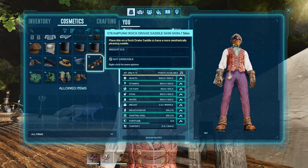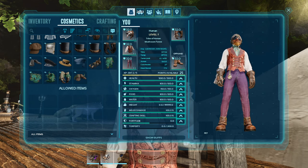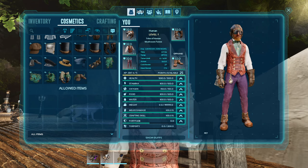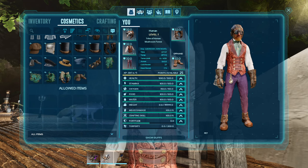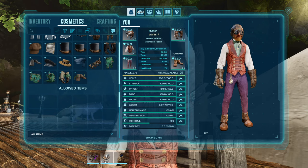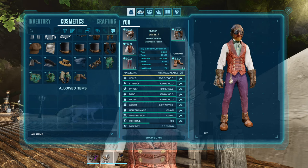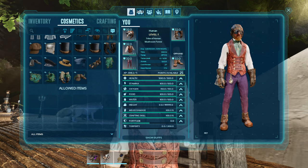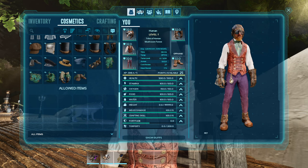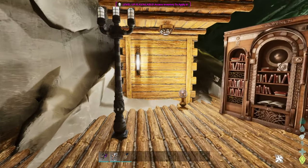Once I get a rock drake I'll also show off the rock drake saddle skin, but there's not a whole lot for skins in this pack. The major thing from this drop of Bob's Tall Tales is the new structures. The new skins are trash, but the new structures are definitely worth buying — though if you're on a PvP server, they are on the pay-to-win side.